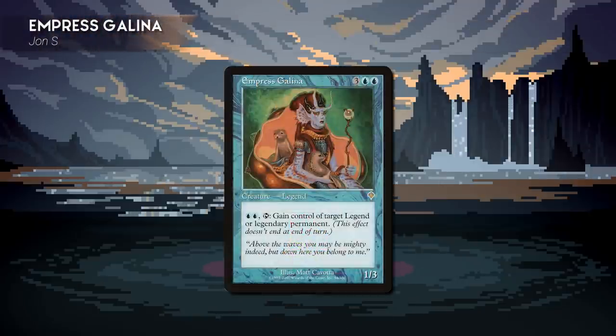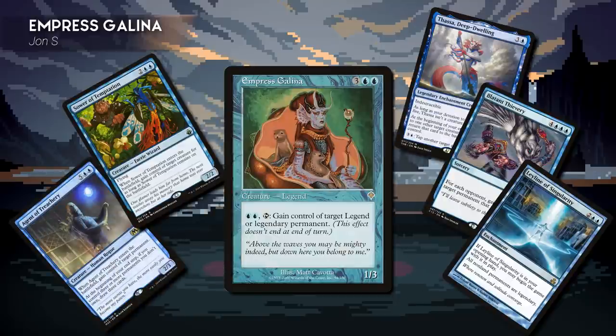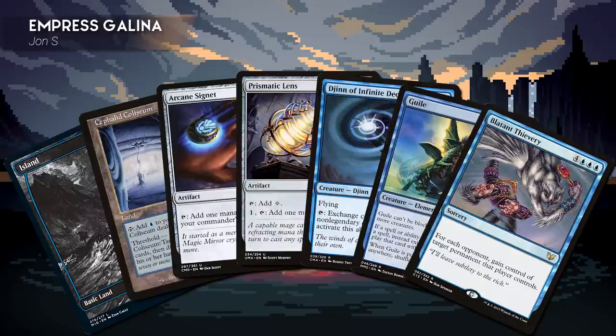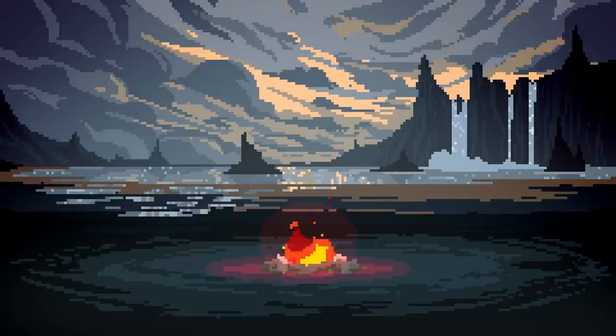Fourth, we have Jon playing Empress Galena. This deck does not hide that it's all about taking your stuff — or at least, you thought it was your stuff; Galena just let you borrow it. Other than gaining control of your spells and permanents, this deck is fond of countering unsightly spells too. Remember: what's yours is mine, and what's mine is mine, and we'll get along fine. Jon's starting hand includes an Island, Cephalid Colosseum, Arcane Signet, Prismatic Lens, Djinn of Infinite Deceits, Guile, and Blatant Thievery.